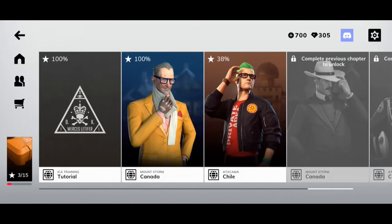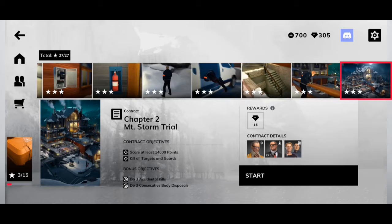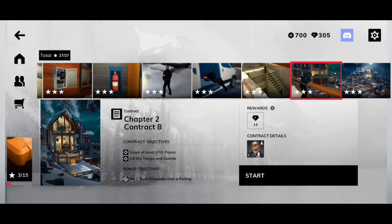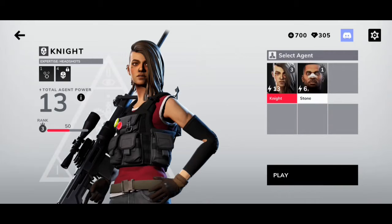We're going to go back into the campaign and try the second last one. I did complete the last mission for chapter two. The last mission was very fun — you had your targets, you had the guards, you had a bunch of pedestrians milling around who were able to detect bodies if you weren't careful enough. Very fun getting into the later stages. We'll pick Agent Stone. The expertise for Knight is headshots — she gets more points for making headshots. Stone specializes in accidental kills, so his points go up for those.